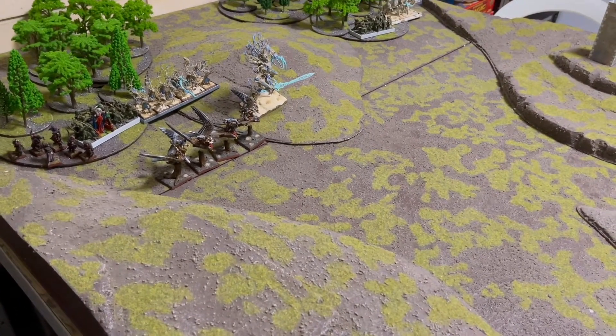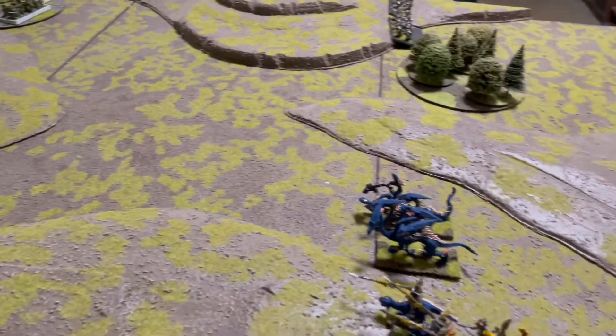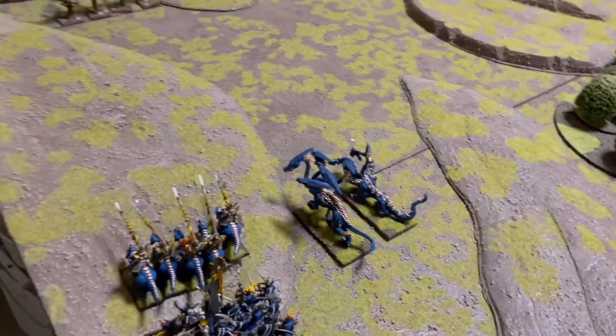The thing about Dark Elves vs Wood Elves is the Wood Elves outrange the Dark Elves, so you've really got to run up with your Crossbows fast, otherwise you're just going to be getting shot at all day for no reply. The mission we're playing is Battle for the Pass, so we're playing lengthways, which we didn't know when I set up the table, but it seems to have worked out rather well.